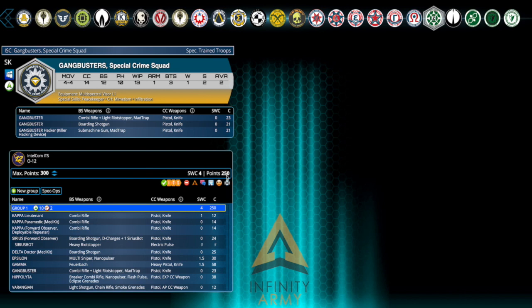Going through the units, you can see that it comes to 250 points, which is pretty good. It's one group, so one order pool. It's vanilla, which to some of you more experienced players will mean a lot. From my understanding, that just means there's nothing fancy going on — no fire teams. It's pretty basic and boring, which was ideal for me.